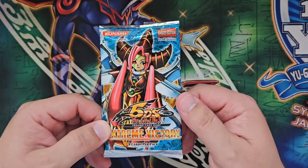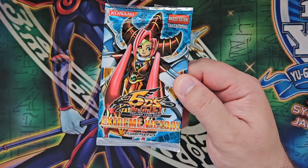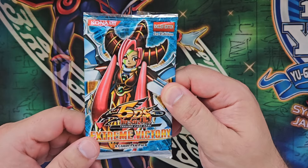Already we can spot some sketchiness. For starters, we have a very weird looking image of Junk Berserker. Last time I checked, it didn't look like TG Wonder Magician. This is gonna be a fun one.